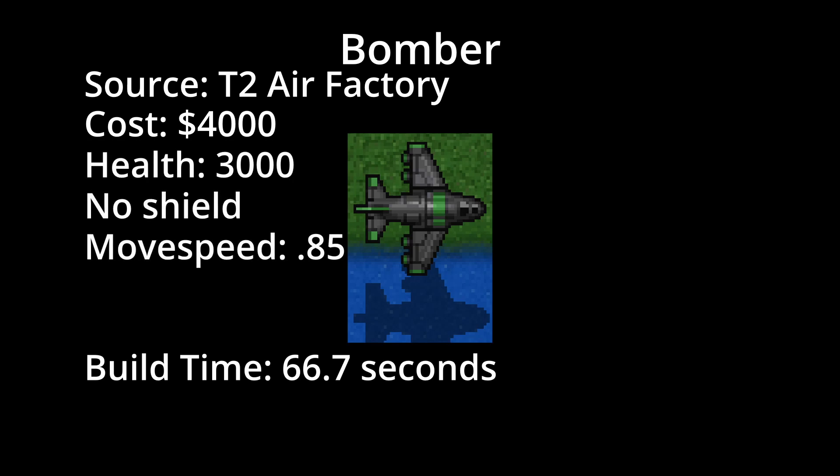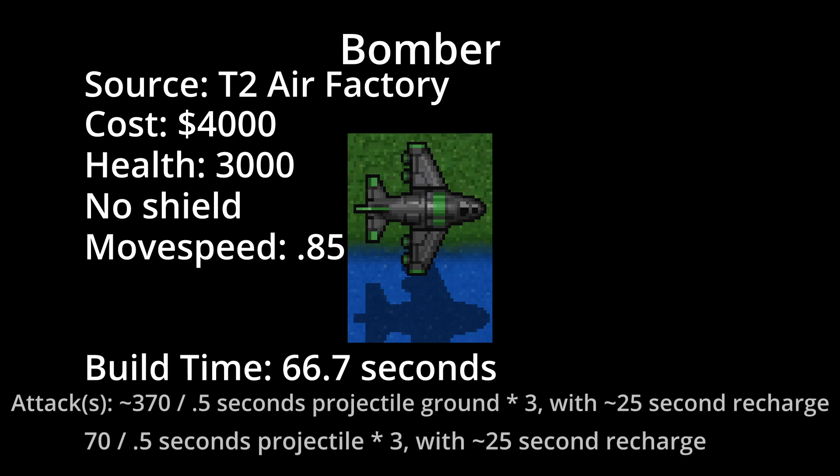It has a slow move speed of 0.85. It has two attacks — one against ground and one against underwater units. The ground attack consists of three projectiles fired in a row for roughly 370 damage each every half second, after which there is a lengthy recharge timer. The sub-attack does 70 damage every half second and also has a recharge timer. Both attacks have a range of 45.